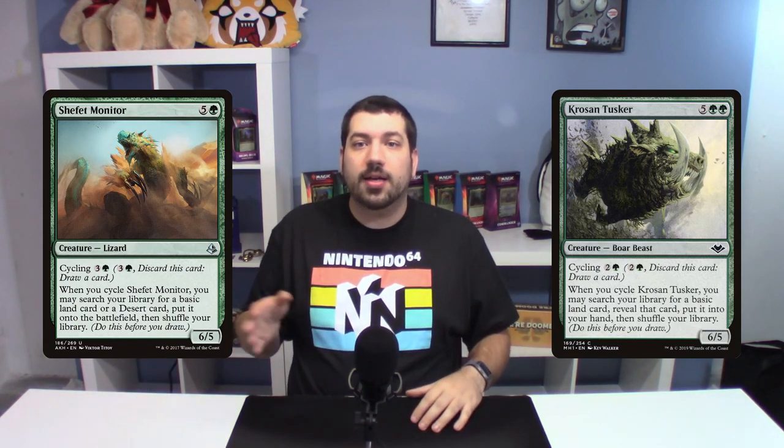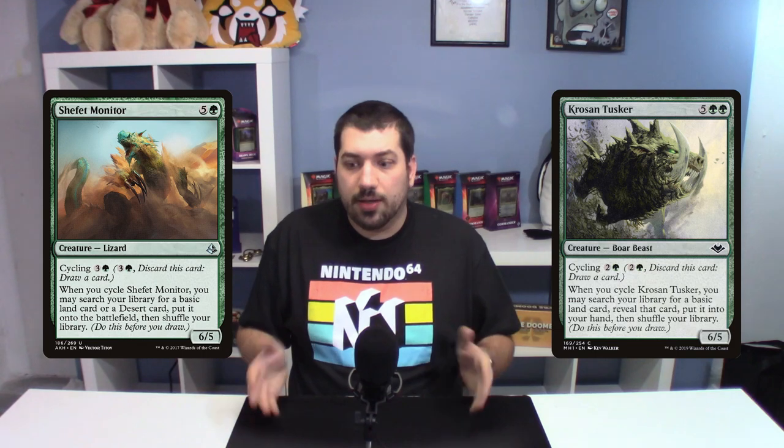Scavenger Grounds is a land I've talked about several times before because it is nice graveyard hate — you can pay two and sacrifice a desert to exile all the graveyards. And then you have Sunscorched Desert, which can do one damage to any player when it enters the battlefield. There are also several cards that care about deserts. They had Shefir Monitor. Crow of Dark Tusker was a pretty popular card because you can cycle it to get a land from your deck into your hand and also draw a card. For Shefir Monitor, it can get a desert or basic land from your deck onto the battlefield untapped at instant speed — so you can cycle it and get something like your Scavenger Grounds and activate it all at instant speed, just in case your graveyard opponent there is getting a little bit too ambitious with his game plan.